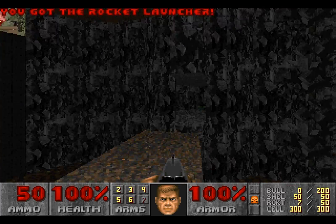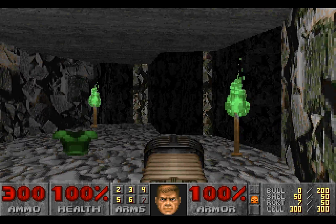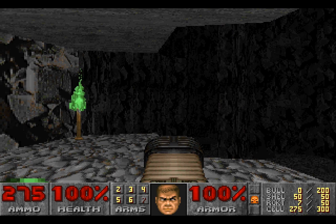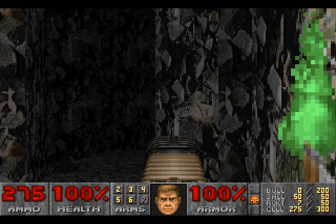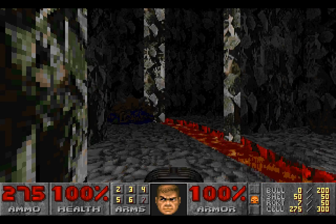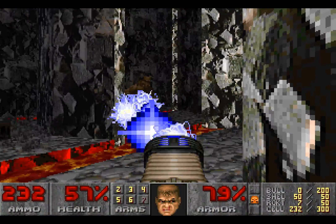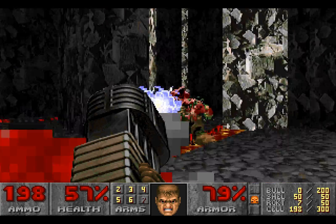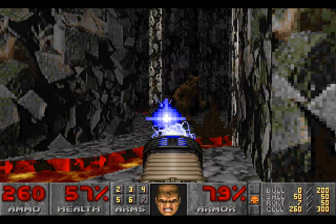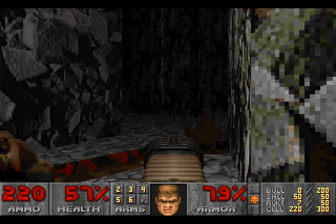We'll be going over there later. For now, we're going to do a running jump over here and there'll be a cacodemon. We're just going to use the plasma gun on it because there is a lot of plasma gun ammunition here. There are also a few invisible demons down there. We're going to get them too, and dropping down here actually reveals a chainsaw, which is good because we can use the chainsaw there. We're not going to be using the chainsaw a lot here because there are quite a few barons of hell down here - and by a few, I mean absolutely loads. There's also one here as well, and getting hit by that baron of hell wasn't good because there isn't a lot of health pickups down here.